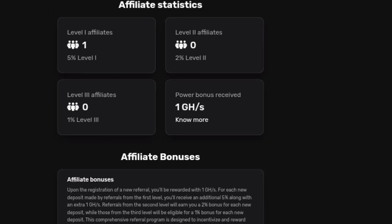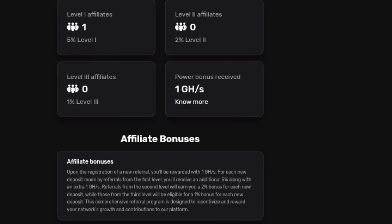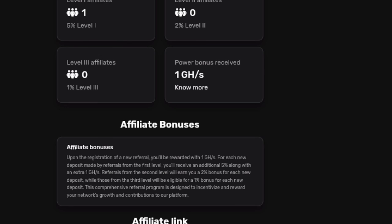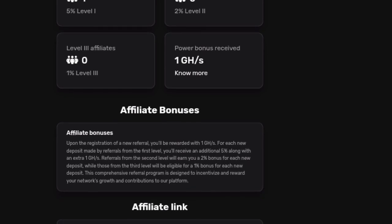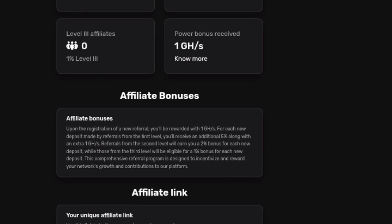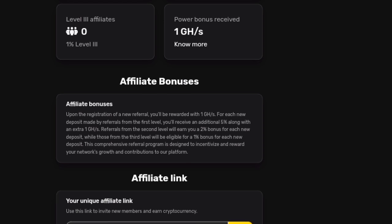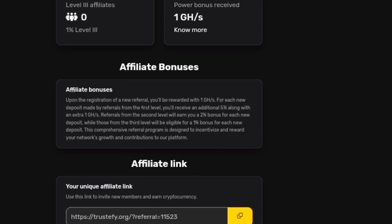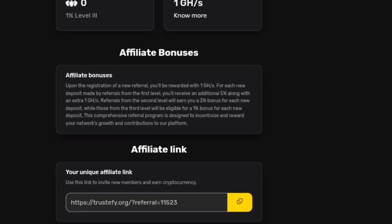Referral Program Feature: Upon the registration of a new referral, you'll be rewarded with 1 gigahash per second for each new deposit made by referrals from the first level. You'll receive an additional 5% along with an extra 1 gigahash per second. Referrals from the second level earn you a 2% bonus, while those from the third level are eligible for a 1% bonus for each new deposit. This comprehensive referral program is designed to incentivize and reward your network's growth.